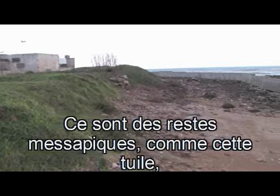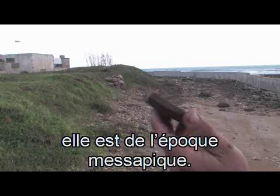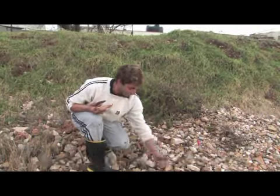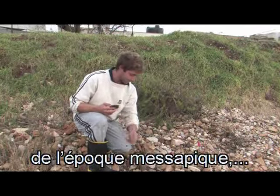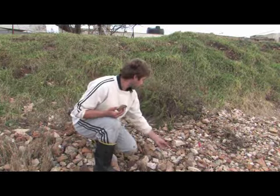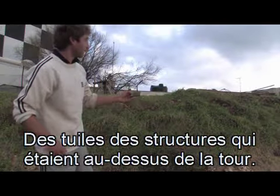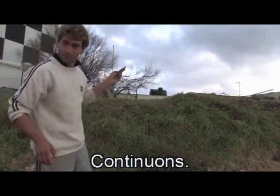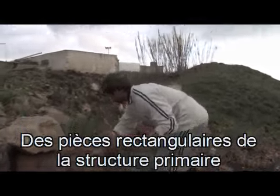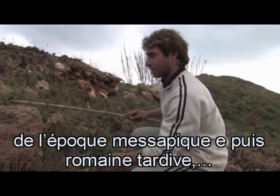Si notano dei resti messapici come questa tegola di epoca messapica. Come possiamo vedere, il mare con l'erosione ha portato fuori diverse ceramiche di epoca messapica, medievale e tarda romana. Queste fanno tutte parte di vecchie strutture che erano sopra la torre. Si vedono i blocchi squadrati della struttura primaria di epoca messapica e poi tarda romana.